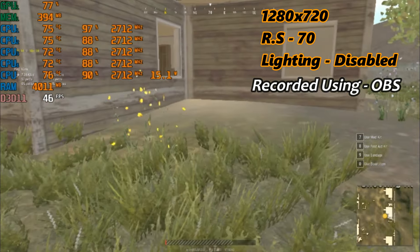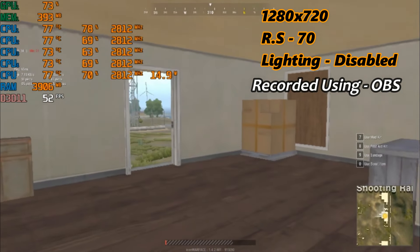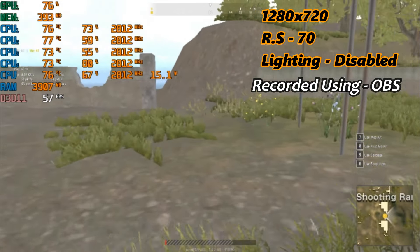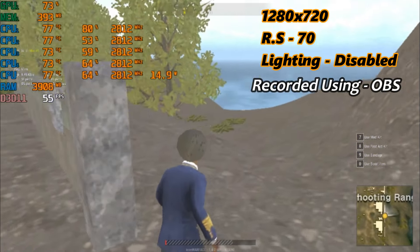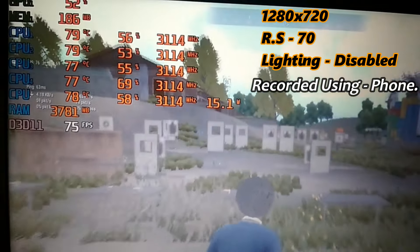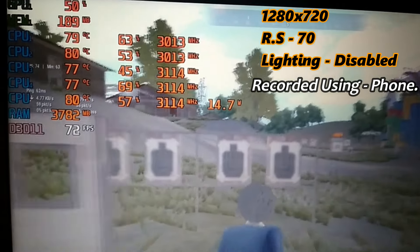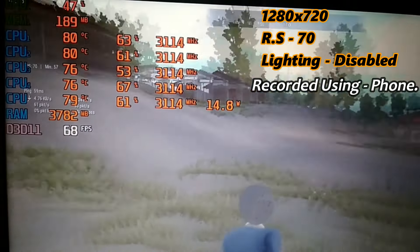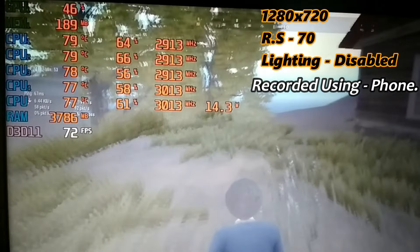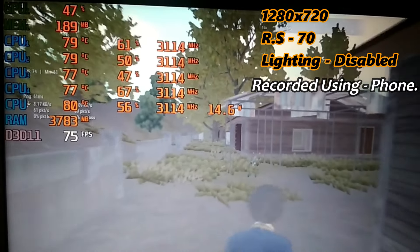Now I'm running the game on render scale of 70 and with lighting disabled. I'm getting around 50 to 60 FPS with OBS running in the background. Let's turn off OBS and see how much FPS we're actually getting. Now I'm recording the gameplay using my phone. As you can see, I'm getting around 70 FPS, which is pretty good. In an actual match you will get more FPS than in the training ground. If you're satisfied with your FPS, the video is over for you — go ahead and have fun.